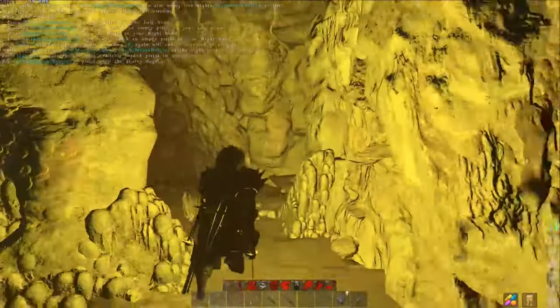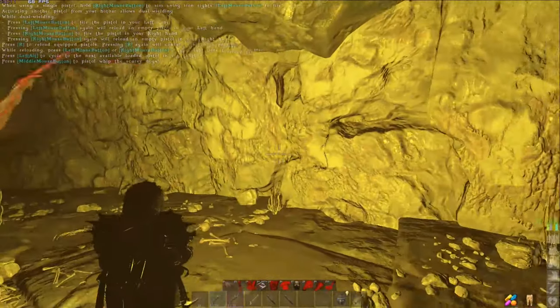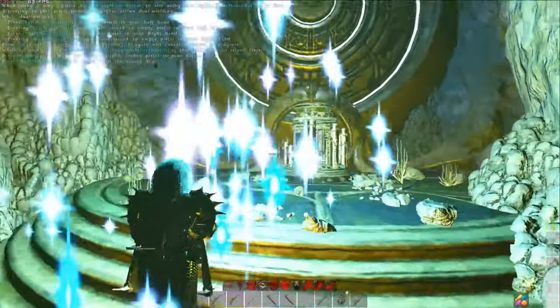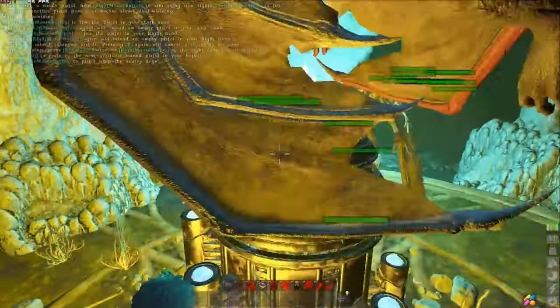Hook right, then hook another right immediately, go across the bridge. The sparkle is the Fountain of Youth, and this is the power stone. You click E on it and it will give you the power stone.